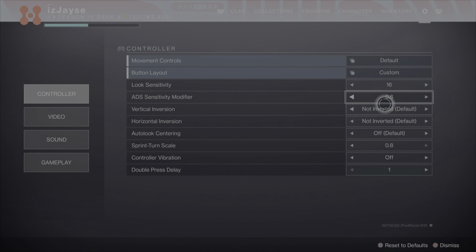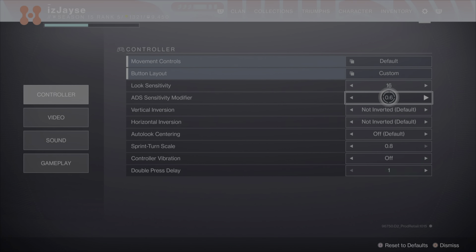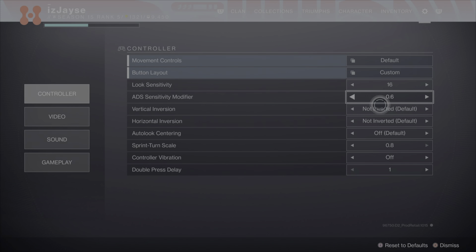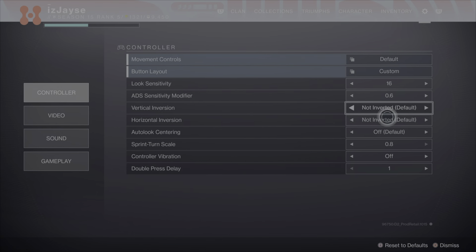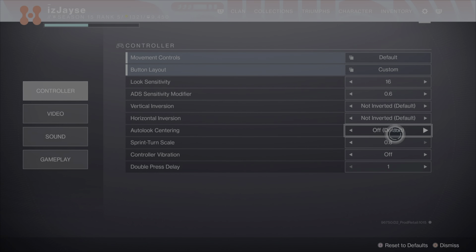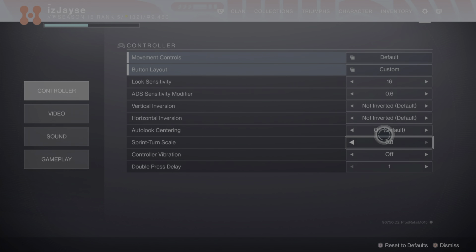This is because you can now split between your ADS and your regular sense — so have very high look sense and then a very low ADS sense. You get that crispy, very sticky feel for your reticle, with that kind of aim-body feel with a 0.6. So try out 16 and 0.6 and you'll be able to laser kids straight up and just win your gunfights. Non-inverted, non-inverted. Look centering — you always want to have this off. It's just a dumb setting; always have that off.